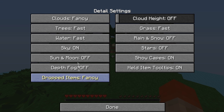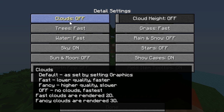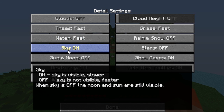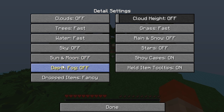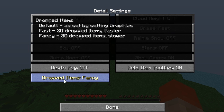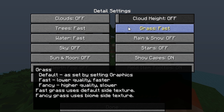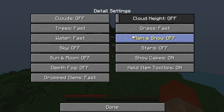Now go to Details. You're going to basically want to copy down these settings. Make sure Clouds are Off, Trees on Fast, Water on Fast, Sky Off, Sun and Moon Off, Depth Fog Off. Dropped Items you can set to Fast for better performance — I'll keep mine as Fancy but you should turn it to Fast. Cloud Height off since you have no clouds. Grass stays at Fast to improve your FPS.